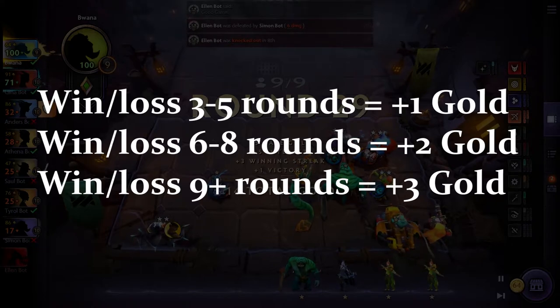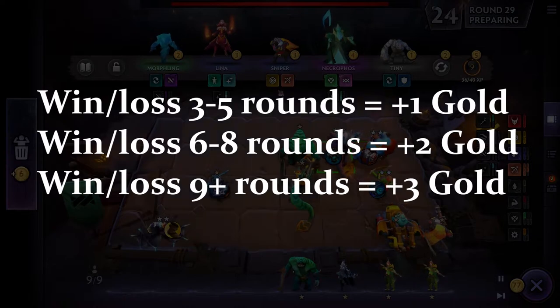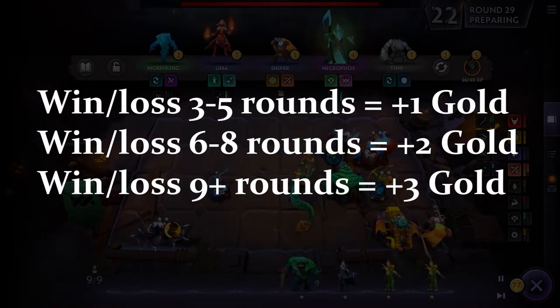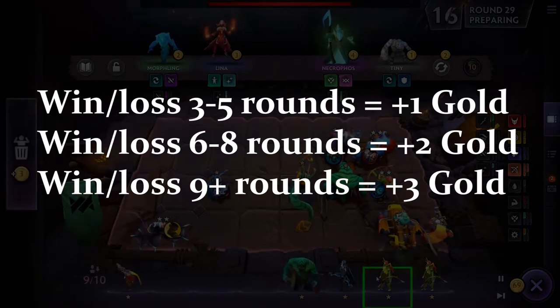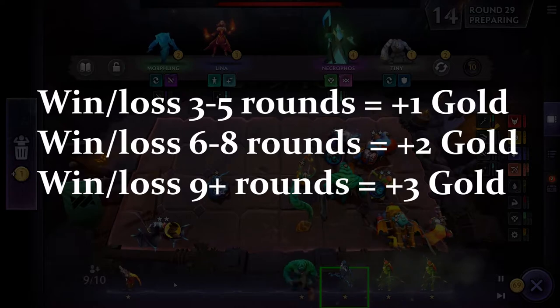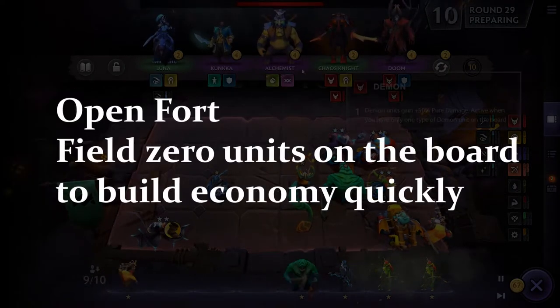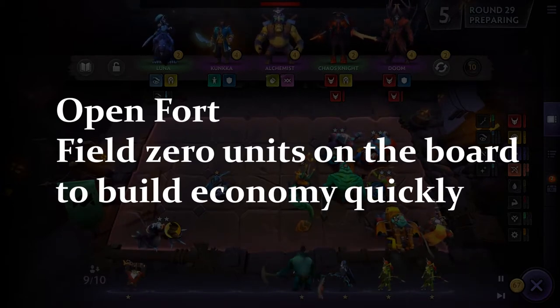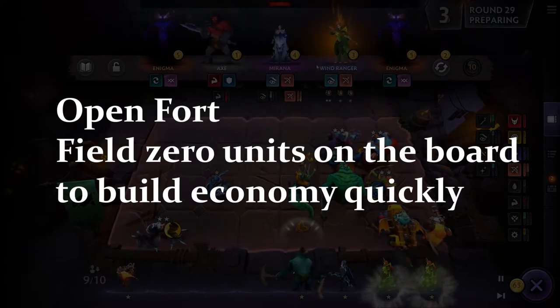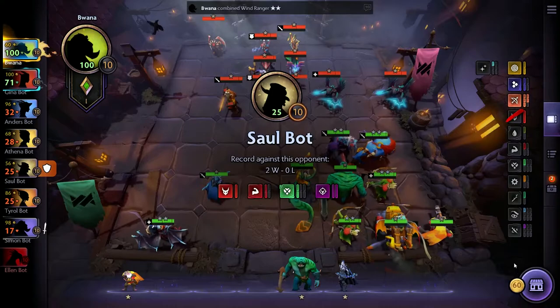They show you these screens between rounds in Dota Underlords, and Auto Chess has a very informative screen — if you hover over your money it shows all the calculations. You want to have various strategies: go on a win streak, go on a lose streak, or try an 'open fort' where you don't field any units and just try to build up your economy to 50 as quickly as possible.